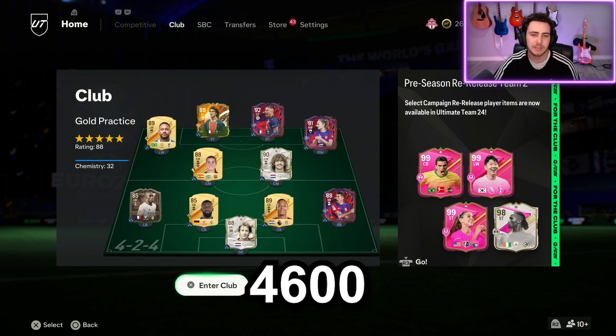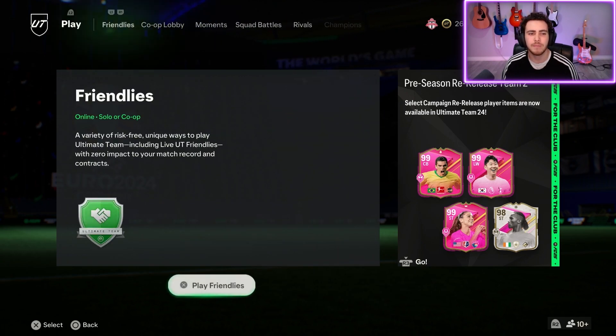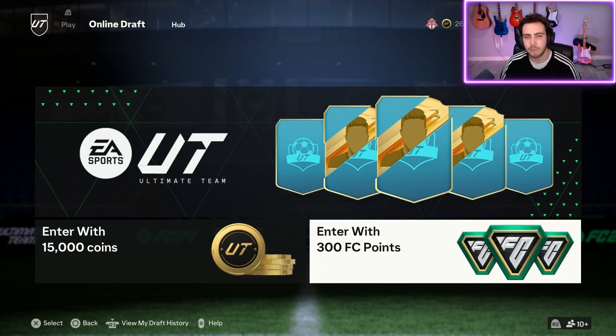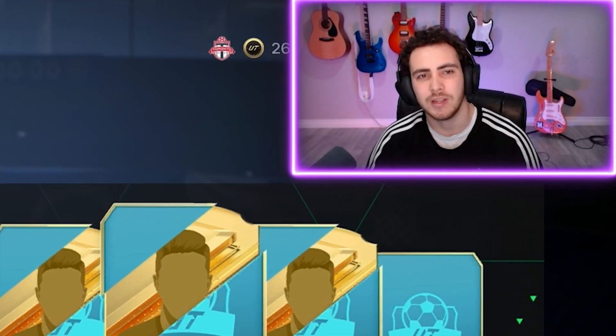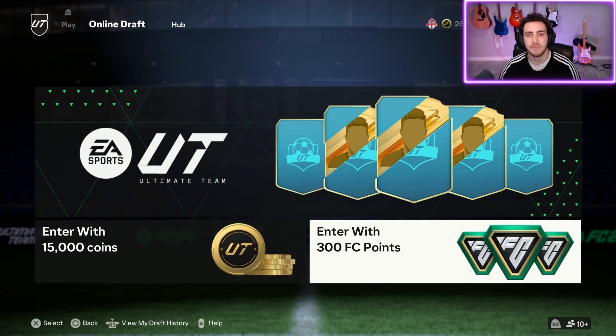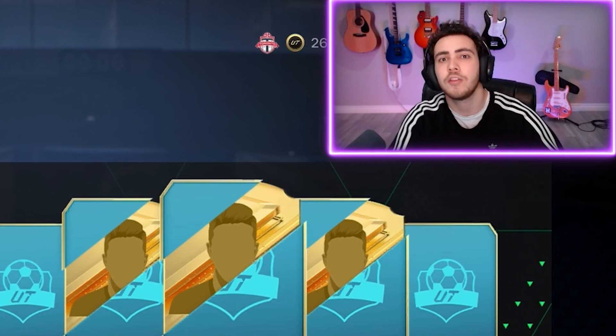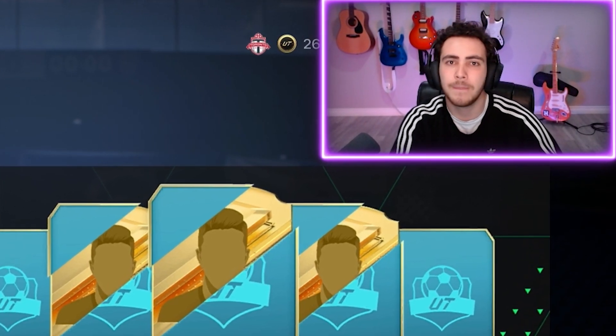We get 4,600 FIFA points, and most people think the first move is to play the online draft for 300 FIFA points. Although the draft is worth playing, you shouldn't use your FIFA points right away. You won't build a team like mine from those 4,600 points immediately. The draft is definitely the best place to use your FIFA points, but if you're not a top player it's going to be very difficult.